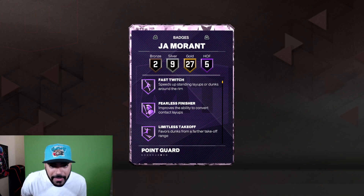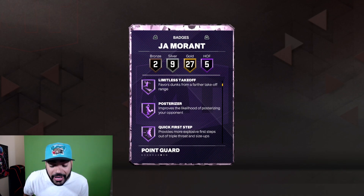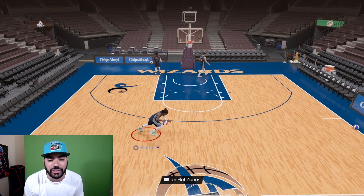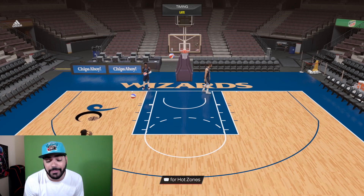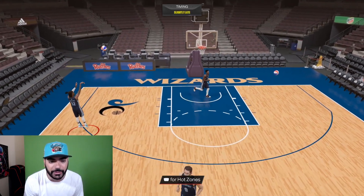The card does come with five Hall of Fame badges: Fast Twitch, Fearless Finisher, Limitless Takeoff, Posterizer, and my favorite one — Hall of Fame Quick First Step. How the starter Ja Morant had his timing on quick — I already knew the moment I saw the promo get leaked that he was gonna be the point guard starting for me, just because he was gonna have a fast jumper.